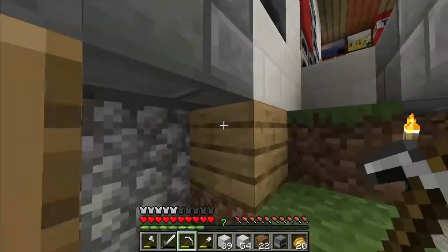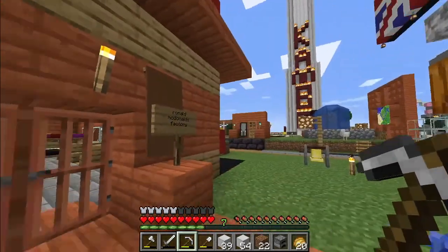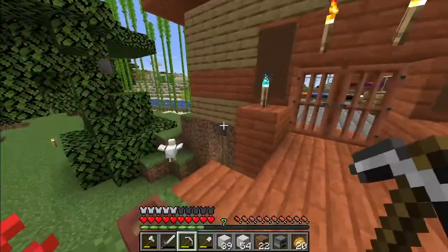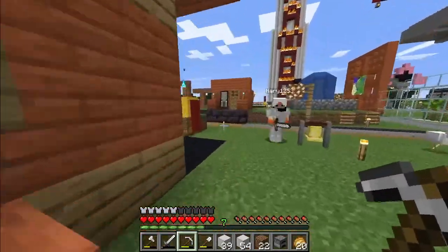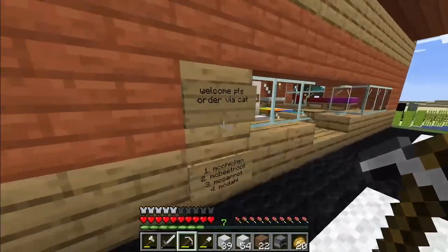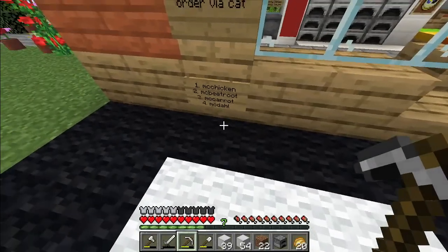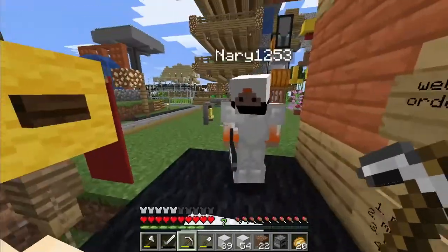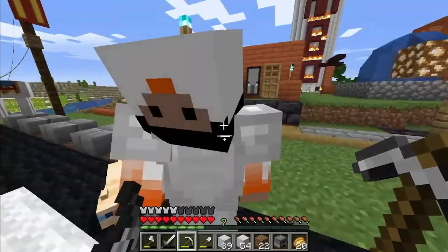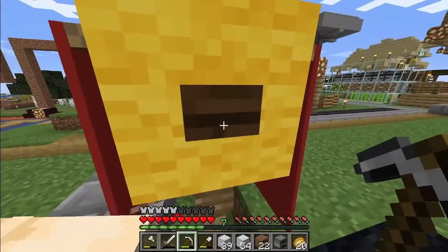As we exit the Ronald McDonald's, we're on the McDonald's factory. So we installed this drive-through so as you drive through to get your happy meal: welcome, please order your cat McChicken, McBeetroot, McCarrot, and McDough. What's your favorite? I like the McDough. Me too! So we have to order by the cat, then press this.